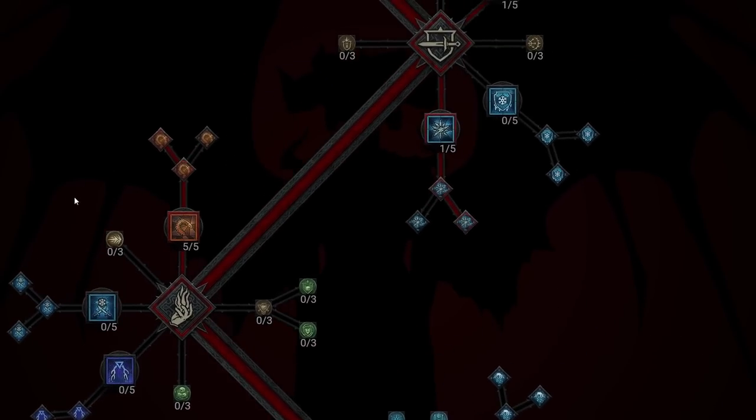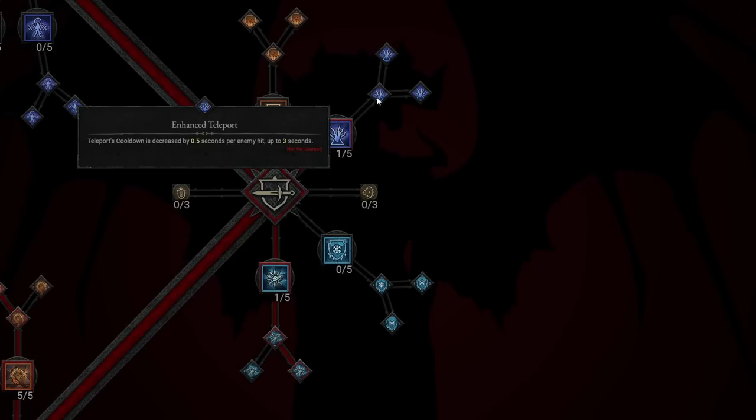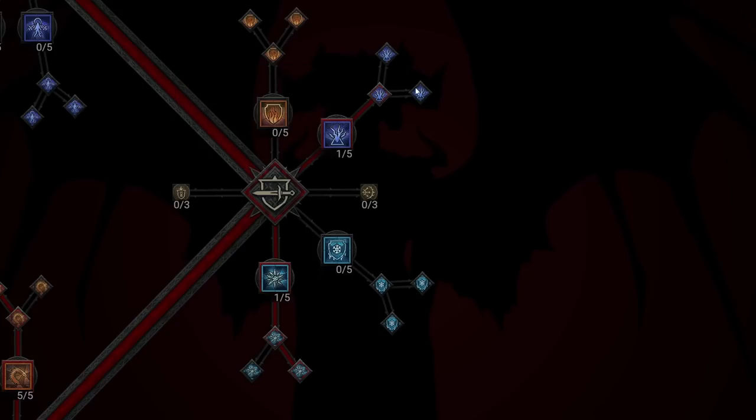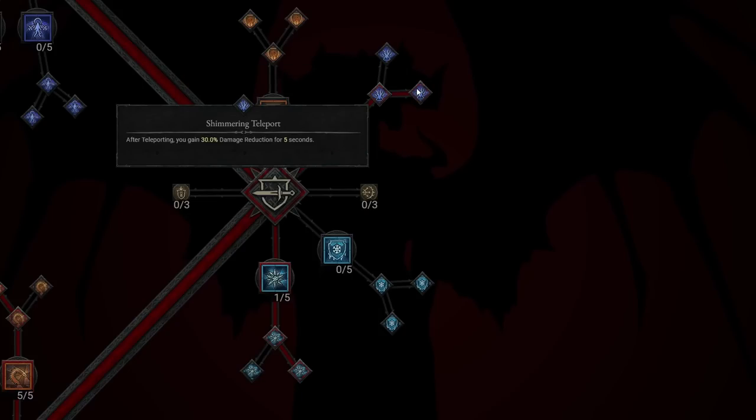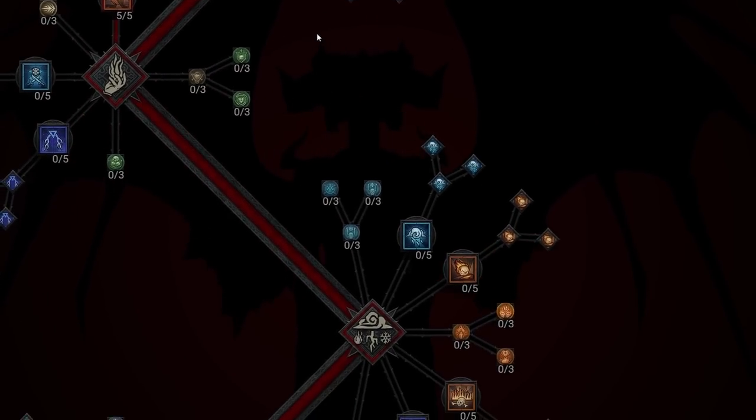We're also going to go back to our Teleport and take Enhanced Teleport. Enhanced Teleport decreases the cooldown of Teleport by 0.5 seconds per enemy hit, up to 3 seconds, giving us even more mobility and defensive use. We're also taking Shimmering Teleport instead of Mystical — Shimmering gives us 30% damage reduction for 5 seconds after Teleporting, which is huge for a defensive skill.